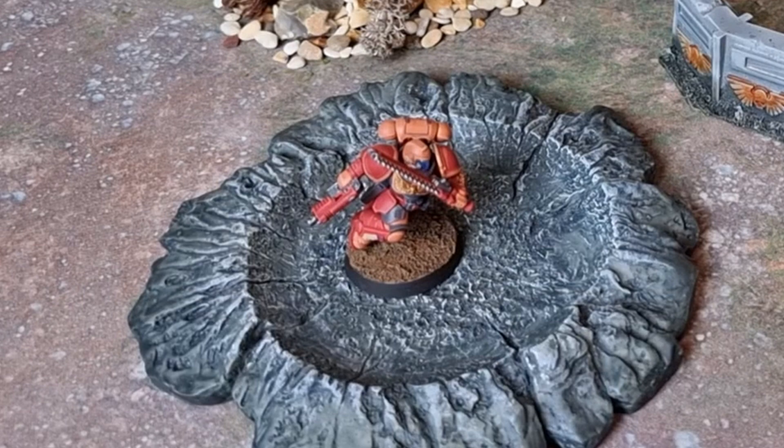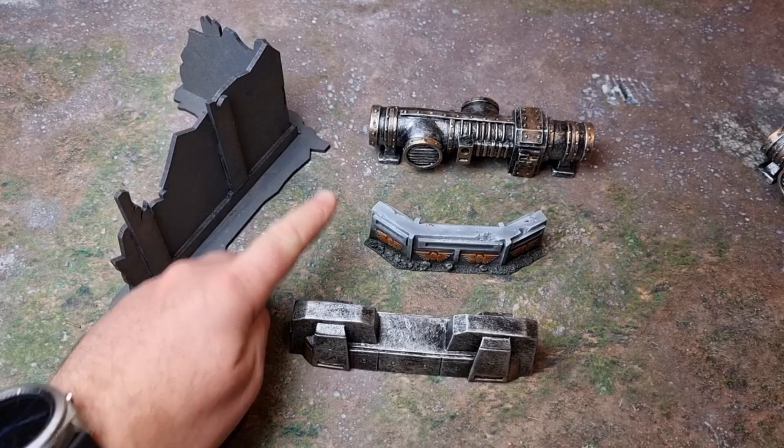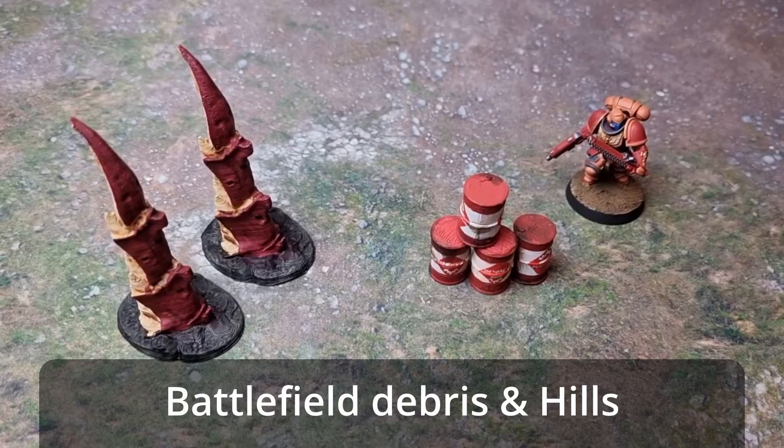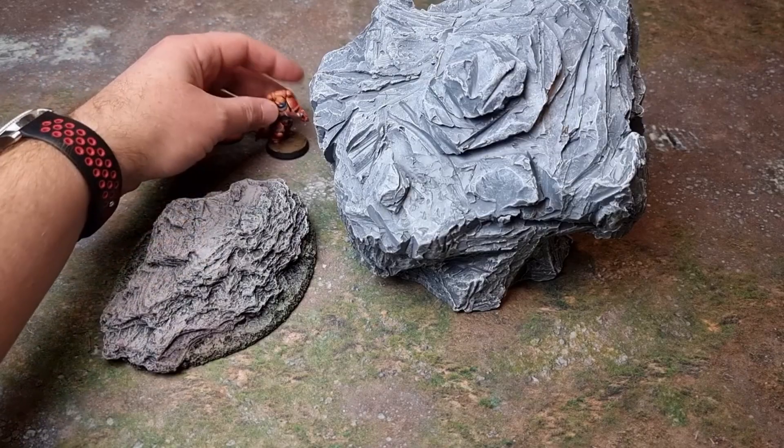Rubble and craters: infantry gain cover. Barricades and pipes: infantry gain cover again, and engagement is 2 inches to allow you to fight over them. Battlefield debris and hills: you gain cover if you're partially obscured.